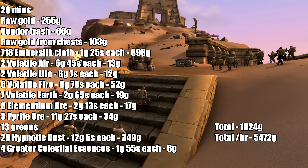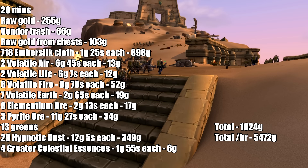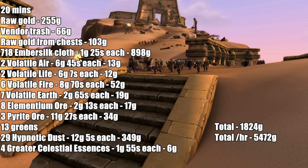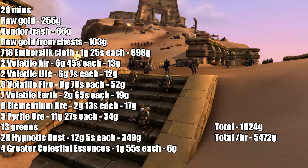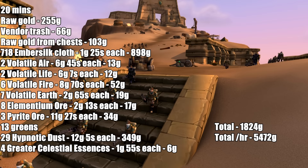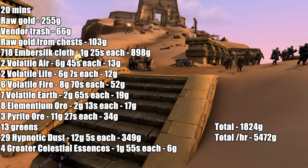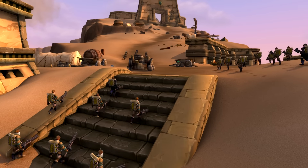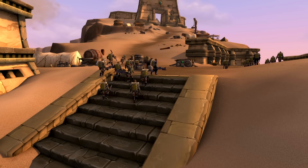Disenchanting the cloths or making them into bags is probably the most efficient way to maximize gold. Surprisingly, materials like volatiles, ores, and cloths sold very quickly — within about an hour or two. Some items like the Greater Celestial Essences took about three hours. I don't think a lot of people do Cataclysm farms anymore since many have been nerfed, so this one might get nerfed in the future. I'd recommend doing this as much as you can before that happens — it's a really nice way of making gold right now, especially if instances are on lockout.